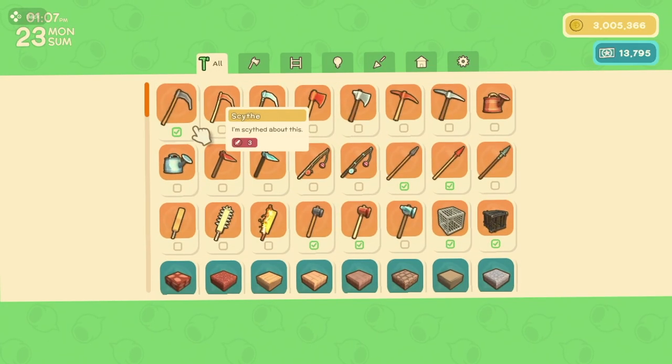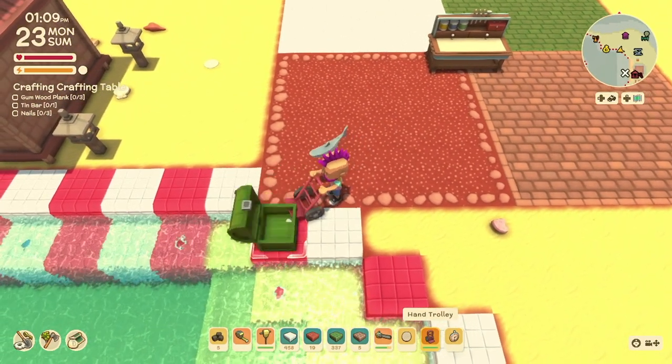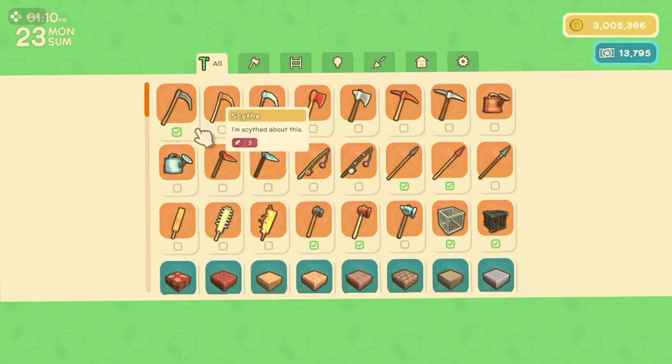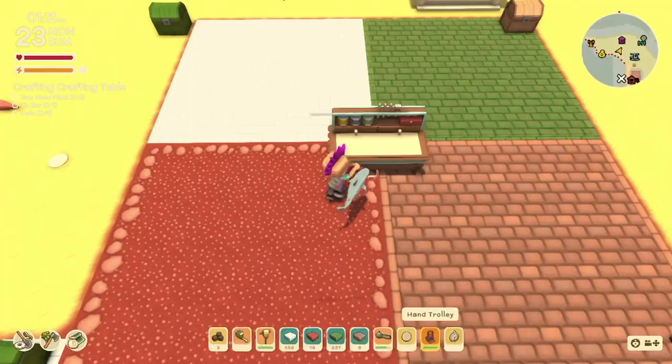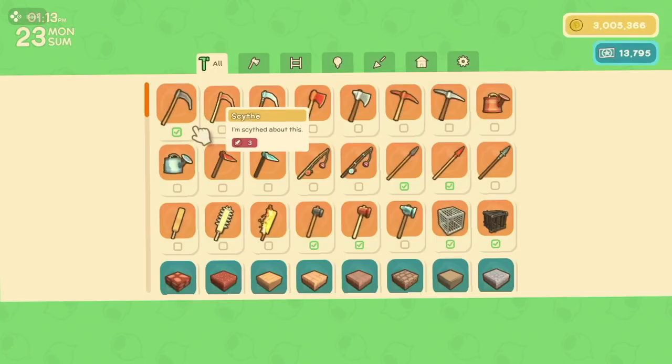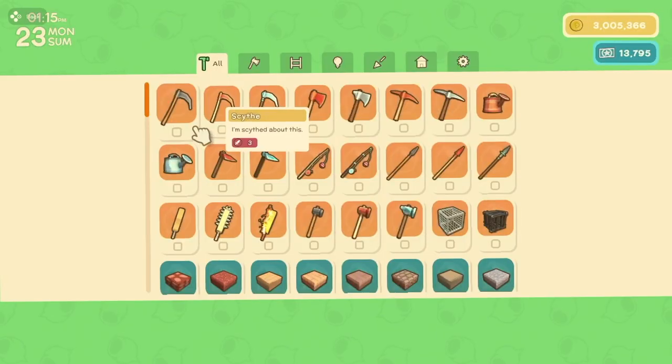For the bottom left, we're using the scythe as our test craft, which needs content from both bottom chests — confirmed initially craftable. Now this is where things get interesting. Moving the chest off the brown 5x5 area, all three positions still allow me to craft. It's only when I move it one square more to the left that it stops.